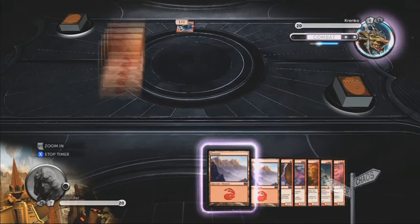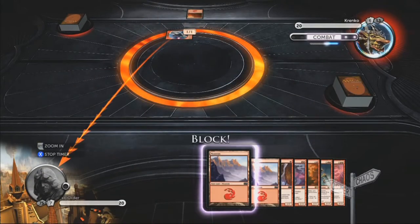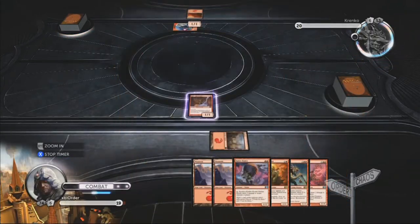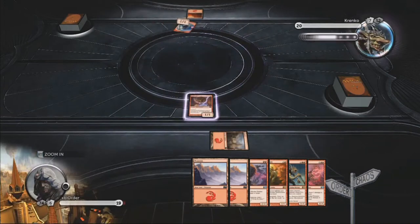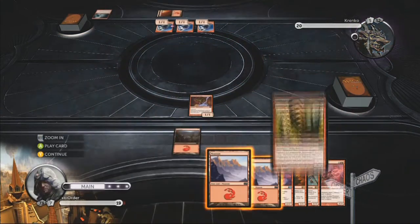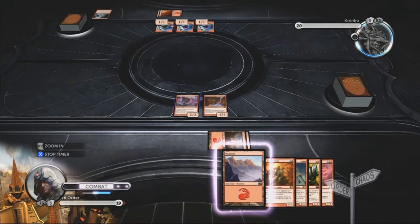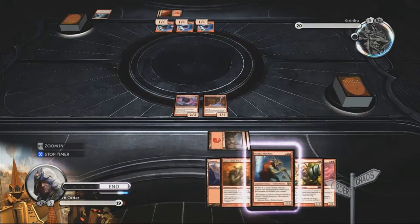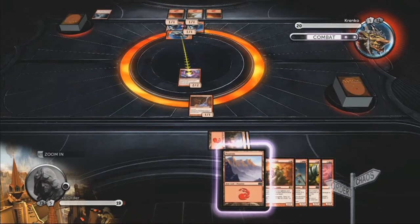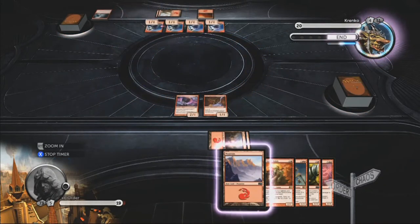This one is Krenko. Now this is a revenge campaign against Krenko. I like to — not all the time but most of the time — use the same deck as the AI and put it down to major difficulty. That way you've got the same strengths and weaknesses as what they get, so it's really based a lot on the luck of the cards.